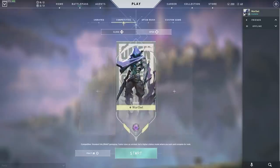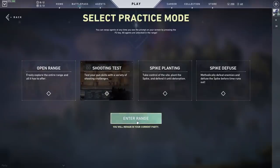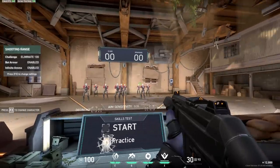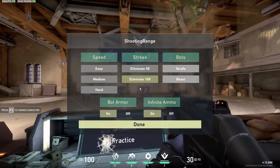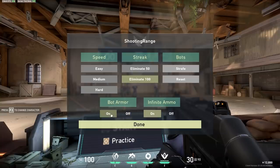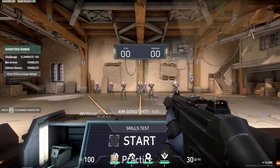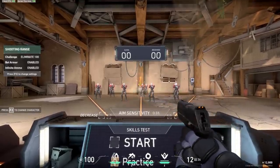Click Play, Practice, Shooting Test, Enter Range. If you click Practice it spawns a bunch of dudes. If you press F3 you get a menu. Remember, as close as possible to real gameplay — turn bot armor on. You may be tempted to turn bot armor off so you can always get that one tap, but this isn't about making you feel good about yourself. This is about getting you warmed up to compete.